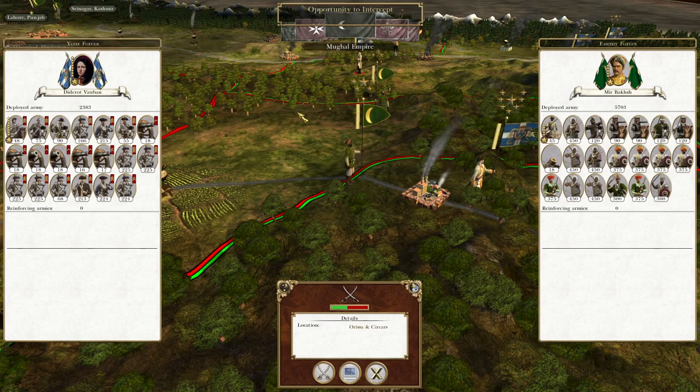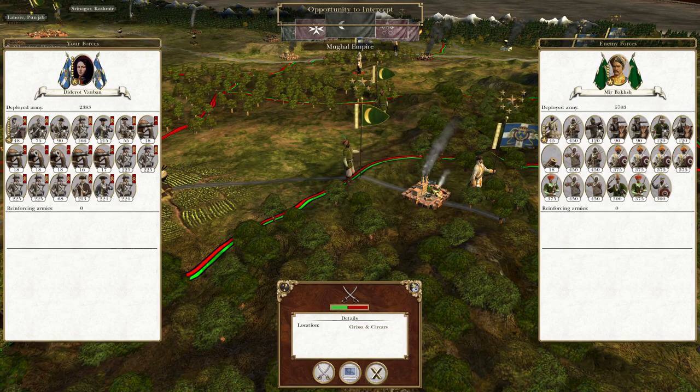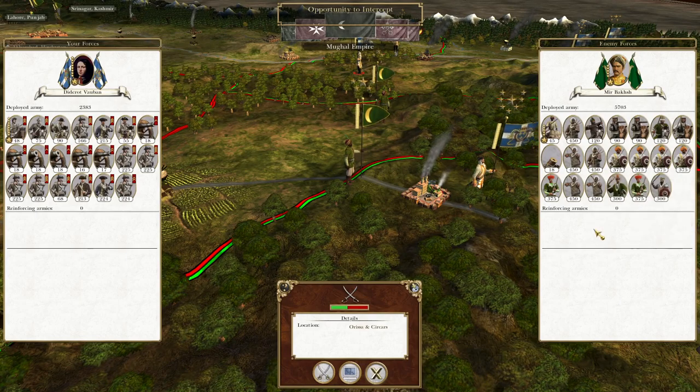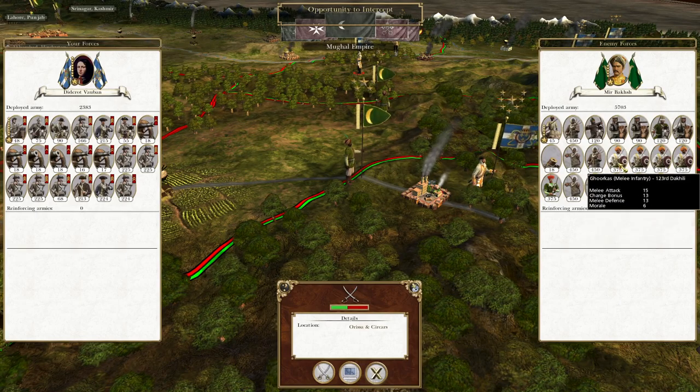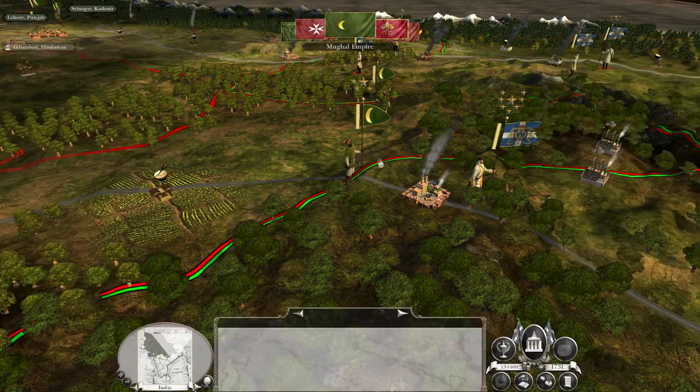Where we left off, this force was marching towards us to try and raid our steam engine factory, so we are going to intercept them and destroy them in the glorious field of battle. We've got lots of Gurkhas which we need to be careful about, but apart from that I think we're going to be good, so let's take them out.